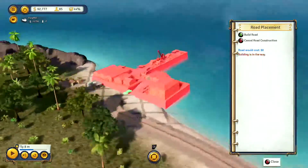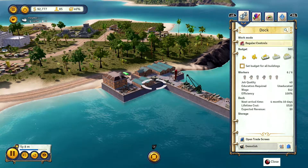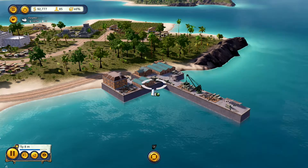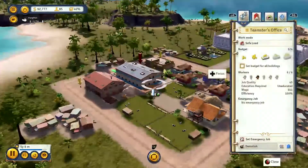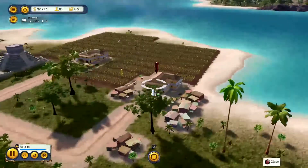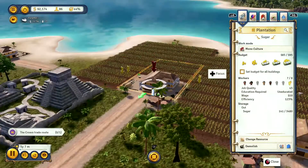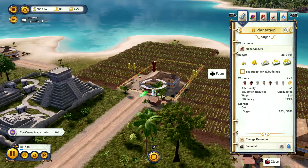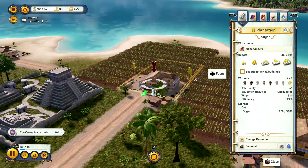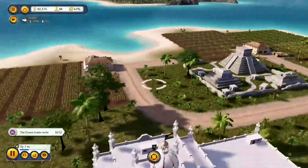If I check the dock we might already start to see sugar filling in pretty quickly. I'm upping the budget for a lot of these buildings just to make things play out faster in the tutorial. These guys are starting to process a little bit of sugar. There we go - they're starting to kick out sugar first of all.